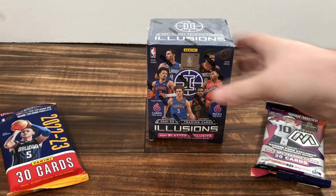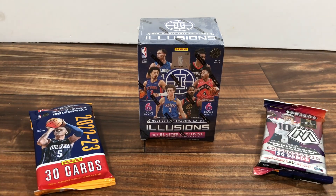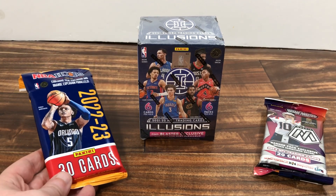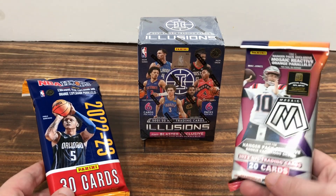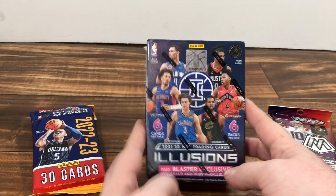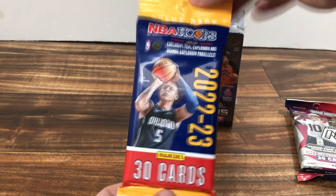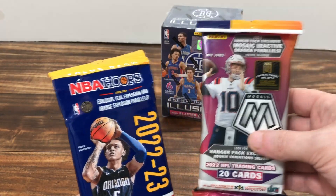Hello everybody, I'm back again with a few packs of cards. I was at my local Walmart and they had nothing, so I went to a Target I don't normally go to and they had quite a few packs. There was baseball stuff, Absolute, and Prestige, but I ended up going with a single hanger pack of 2022 Mosaic Football, a single Illusions box, and a Hoops blaster. I'm going to start with the Hoops, then do the Illusions, and end with the hanger — because hangers are bangers.